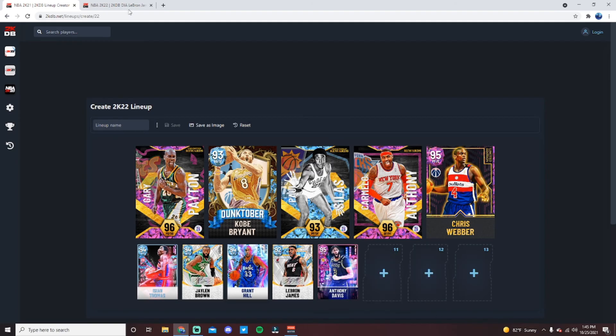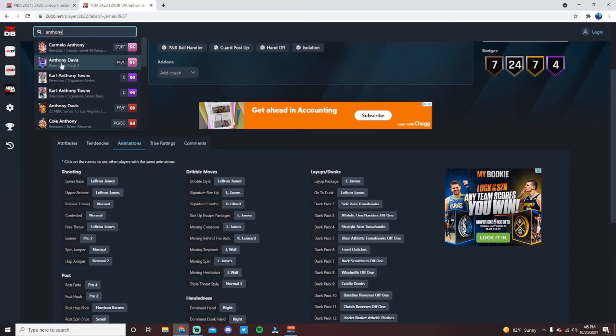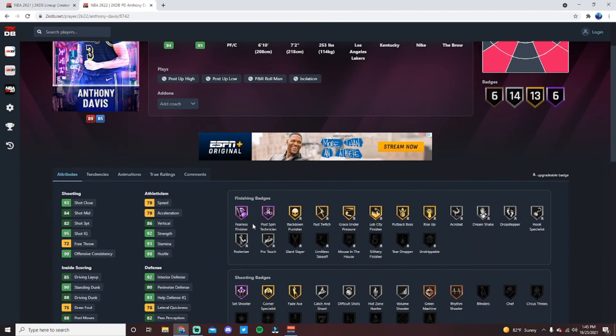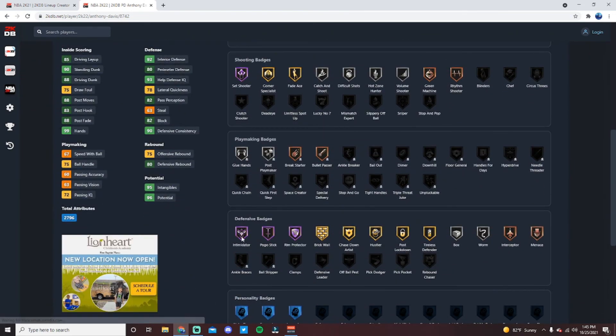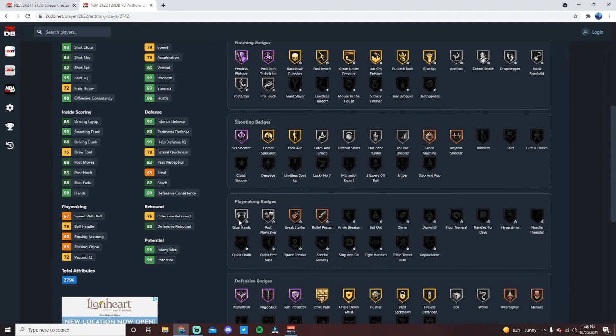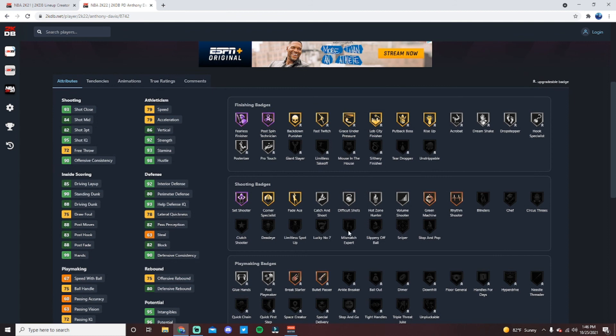At the backup center position I would go with Anthony Davis — some people might argue for Dikembe Mutombo or Josh Smith, but for me Anthony Davis is the guy. He's 6'10 with a 7'2 wingspan — 94 offense, 95 defense — three hotspots outside the three-point line. Hall of Fame badges: Fearless Finisher, Postman, Technician, Set Shooter, Intimidator, Pogo Stick, and Rim Protector — three of the most important defensive badges in the game. Also Gold Post Lockdown, Brick Wall, Chase Down Artist, Bronze Interceptor. He doesn't get Rebound Chaser, which is a deterrent, and doesn't get Blinders, Dead Eye, Limitless, or Sniper shooting badges.